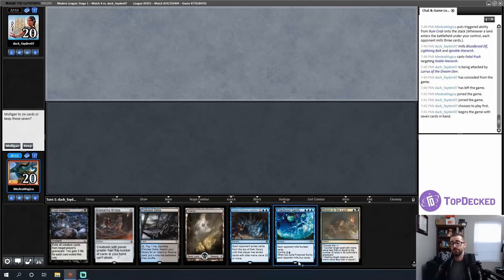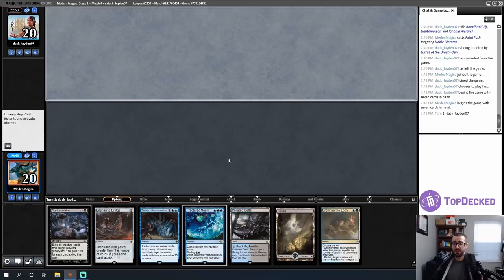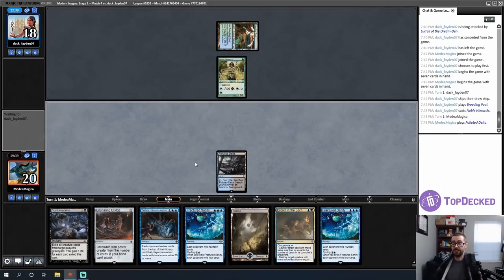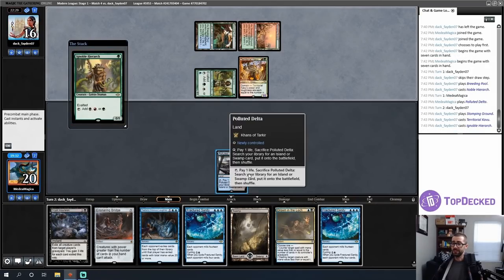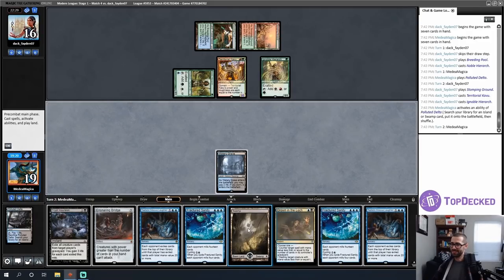I have a weird opener — very good cards but quite slow. I have four different three-drops and don't have three lands. My play is probably to cycle Fractured Sanity and not cast it. I'm not sure to what extent my opponent can beat Ensnaring Bridge while I'm doing other things. It's a little clunky, but I'll keep. I'm most scared of a Noble Hierarch start where they can do very scary things on turn two. I draw another Fractured Sanity — didn't want that. Noble Hierarch, which is pretty damn good against Ensnaring Bridge.